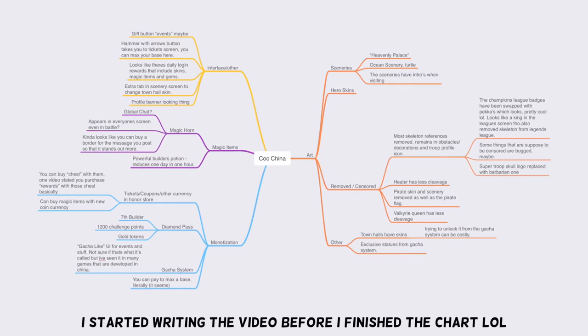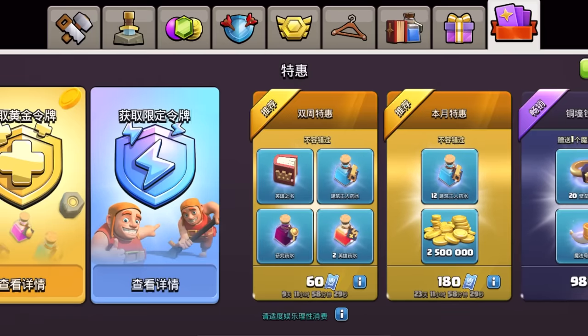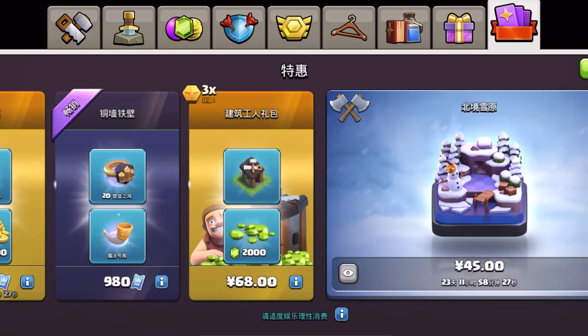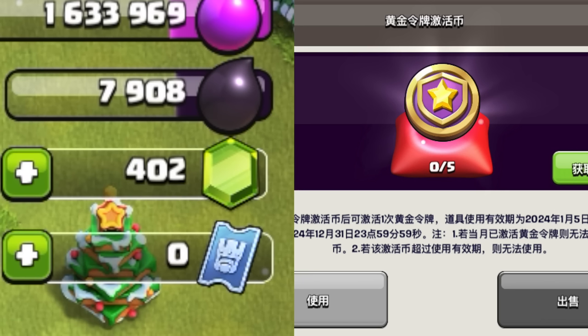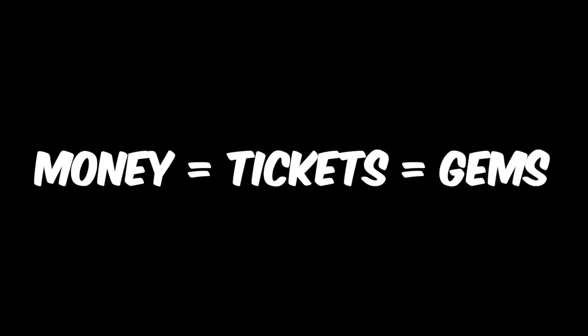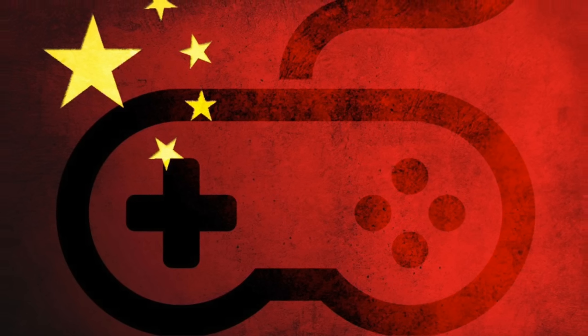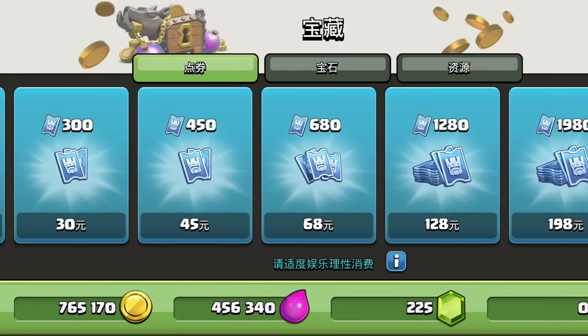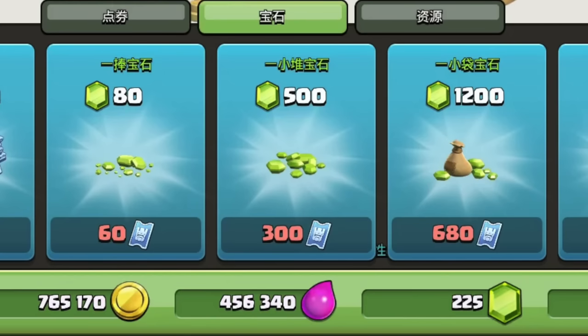I made this chart here of all of the differences. Let's start with the monetization. I need to explain some things first before everything else makes sense, like the different currencies you'll see throughout the entire video. There are two new ones: some kind of tickets and gold tokens. These tickets are basically a middleman between real money and gems, and you can do anything with them — even buy gems. Think of them as gems 2.0.